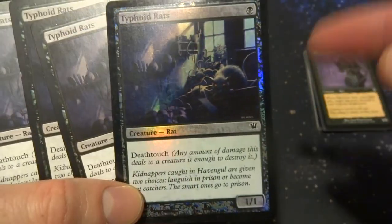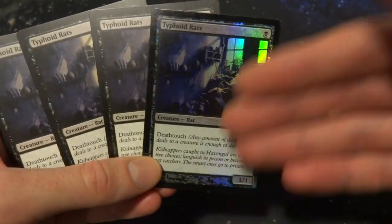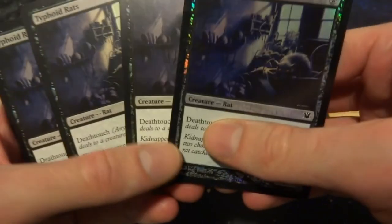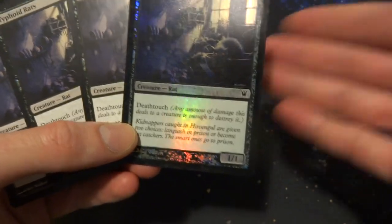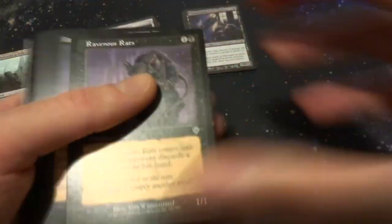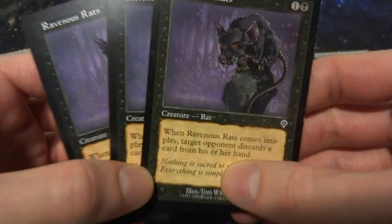Now on to the creatures. A full playset of Typhoid Rats — this one's actually a foil from Innistrad. It's one black mana, a 1/1 rat with deathtouch. Deathtouch is a pretty big deal: use it to block and it will kill whatever it blocks as long as the creature isn't indestructible. If you attack with it, your opponent won't want to block it. Really great for defense and offense. Doesn't get much better than that.